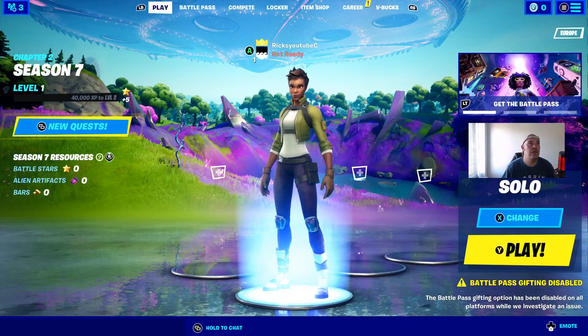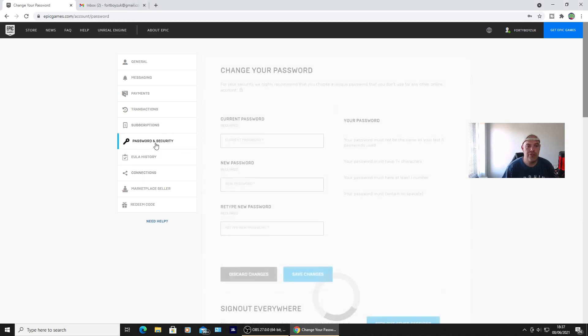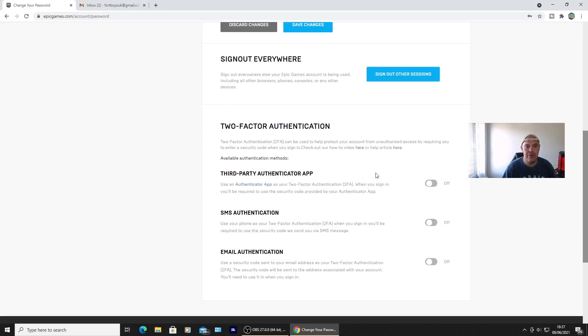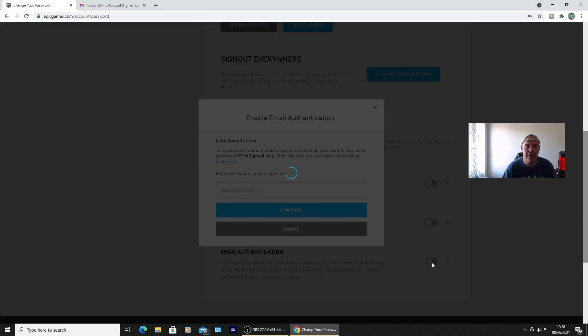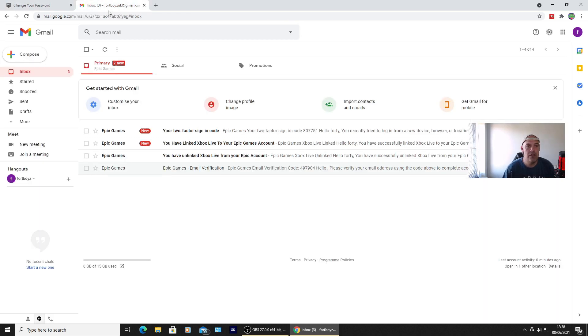Sign into your Epic Games account. On my Epic Games account for that Fortnite account, you'll need to go to Password and Security, then scroll all the way down to Two-Factor Authentication. You can use an authenticator app, SMS, or email. I recommend using email. I'll click email — it's going to send a security code to the registered email address for that Fortnite account. I've got my two-factor authentication code.